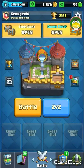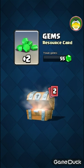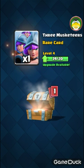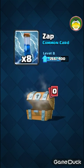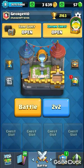I'll open my free chests now. 63 gold, 2 gems, 1 three musketeers, and a zap. Okay, chest not the best.